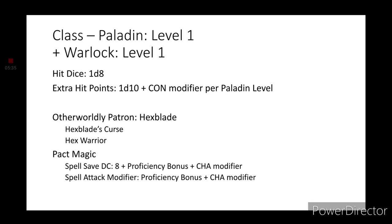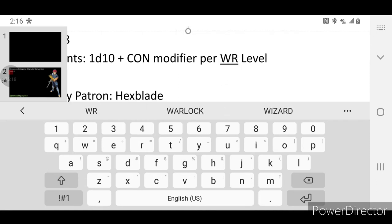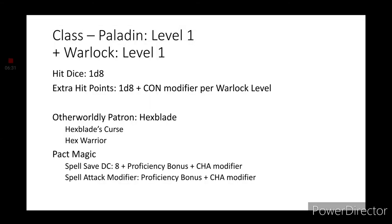We're going to multiclass into Warlock really quick because we have a tie to the Sword of Omens slash Eye of Thundera. The closest I can think of to represent the Sword of Omens is the otherworldly patron of the Hexblade. That's going to give you the features Hexblade's Curse and Hex Warrior. You're going to be using Charisma for your spellcasting — Pact Magic, rather. And I made a boo-boo on that extra hit point — that is supposed to be Warlock with an extra D8.